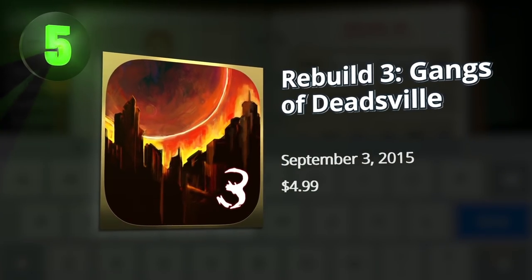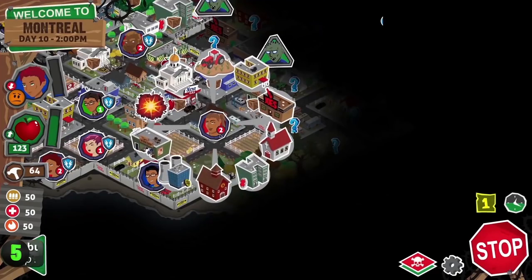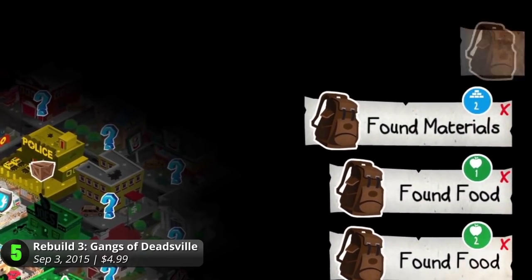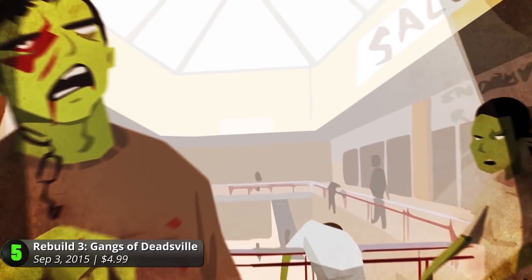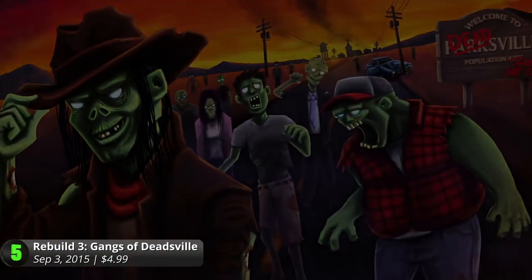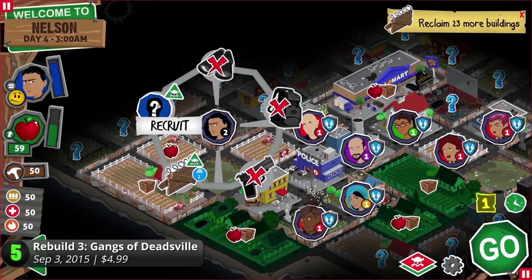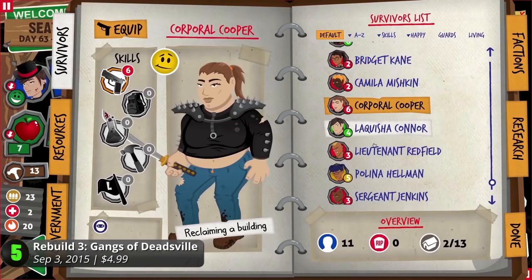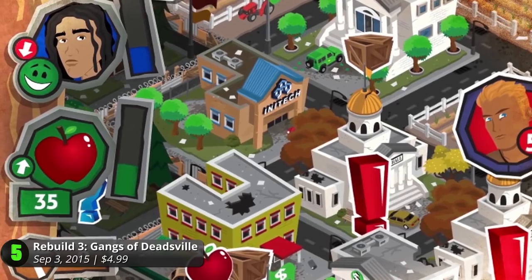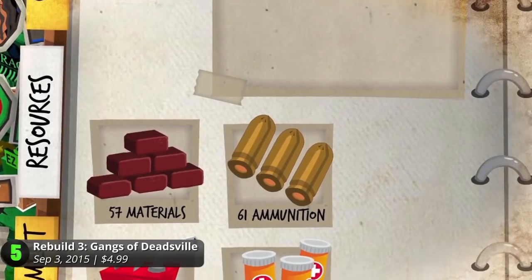5. Rebuild 3: Gangs of Densville. Following the success of the previous Rebuild games, Northway Games created this third installment with a modern twist. A horde of zombies has overrun the city of Parksville, leaving it a desolate wasteland. Your job is to restore it into its former glory. You will meet a number of survivors, each with their own stories of loss and hope. Use their individual skills to farm for food or scavenge for materials.